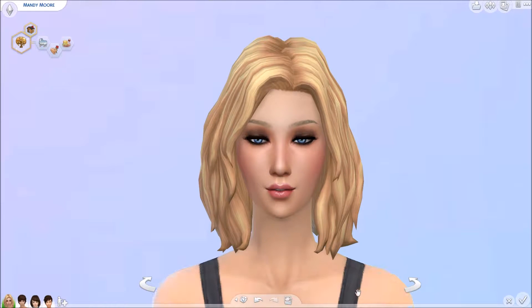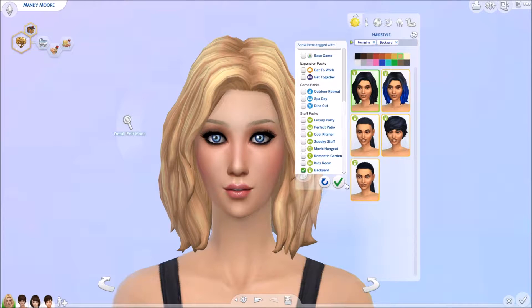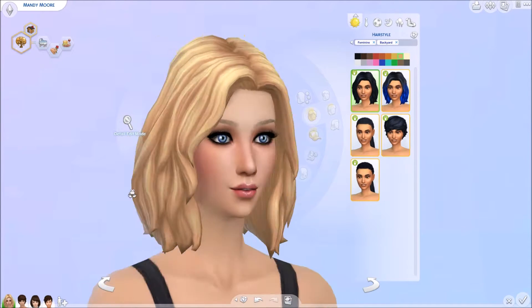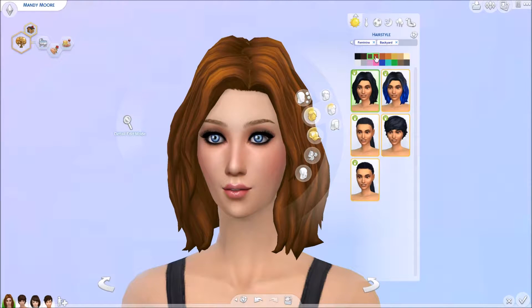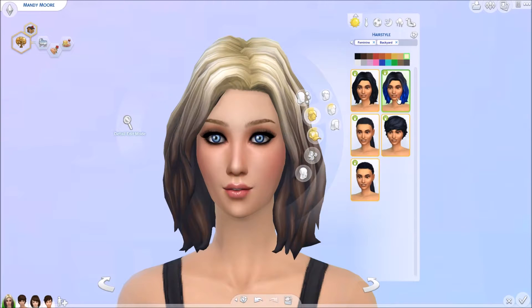We're going to start in Create-a-Sim with the hair and clothes. There aren't too many things — I did open this up already to get a feel for it. Females have a few more hairs than adult males and children. The first hair I actually kind of like; I'd probably use it in my gameplays, especially in the blonde. I'm not generally big on EA hairs, but there are a few from past packs I really enjoy. With this stuff pack, not so much.